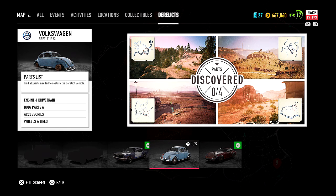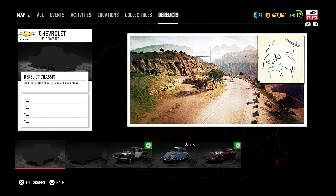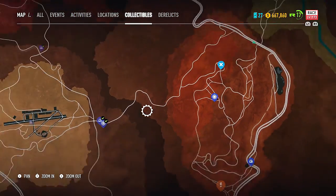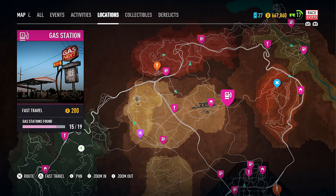Now derelict two. I'm gonna look at those later. Derelict two, we're gonna do next — this one here. I think this is... actually, I am not completely certain what this one is. This one is all the way over here, up here. So what I'm going to do is go to this gas station right here and drive there.